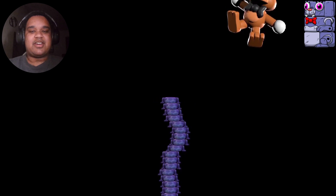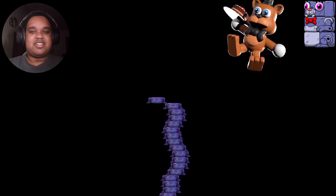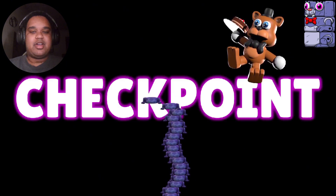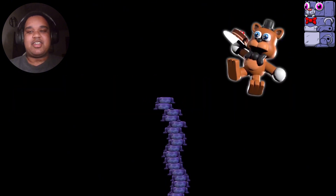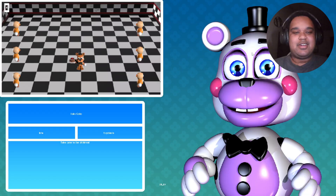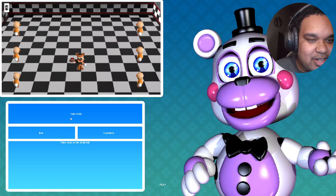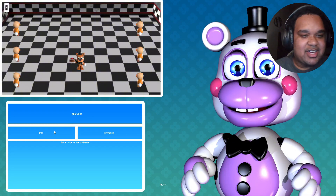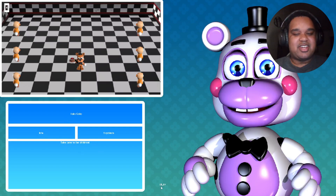Oh, we got Freddy up here! Let's see — is there a checkpoint? Oh, we got a checkpoint! Let's click on Freddy and see what we can get. Oh, we got a minigame here. It's Take Cake — 'Take Cake to the Children.' Okay, that's what it says. So let's go ahead and play it.